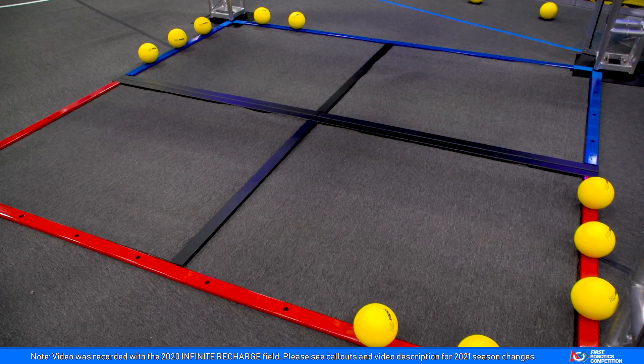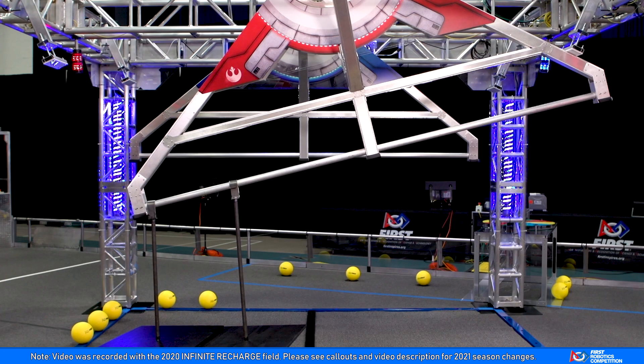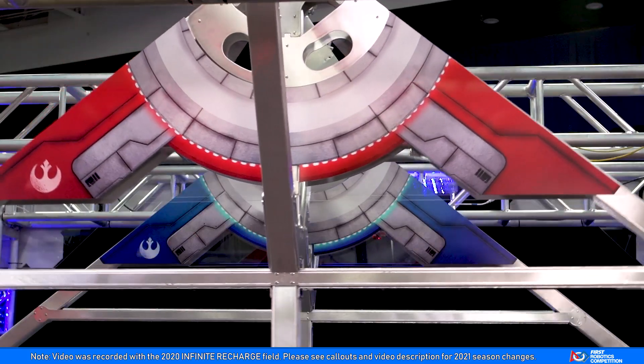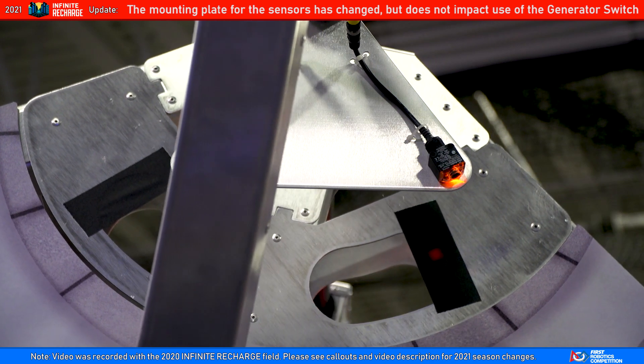To make the Shield Generator operational, Alliances need to earn the required endgame points. These endgame points are earned by parking in the rendezvous point, hanging on their generator switch, and getting the generator switch level. The level range is plus or minus eight degrees from horizontal, as measured by these photo eyes.